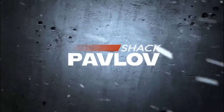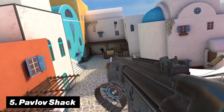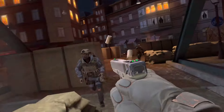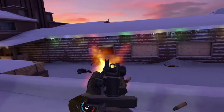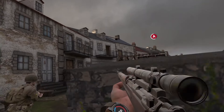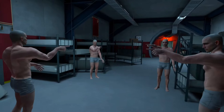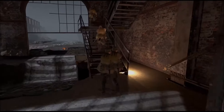On number five, we have Pavlov Shack. This is also known as one of the most competitive first-person shooters of all time, so much so that it also released on the official Quest store. It tries to create a realistic experience, with sights and sounds matching real life where possible. And while the Quest version has some scaled-down graphics compared to the Steam version, it is still a blast to play. Just keep in mind that when playing online, you will come across some hardcore VR users.